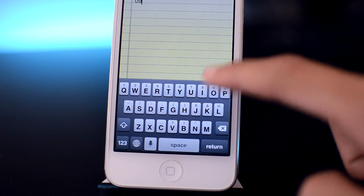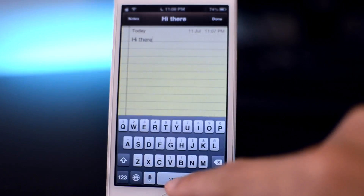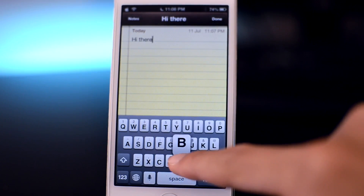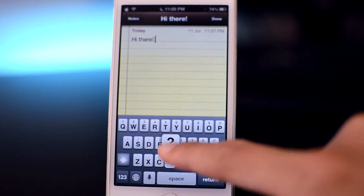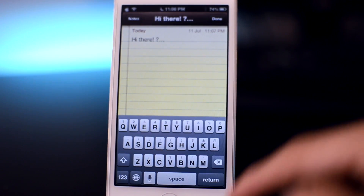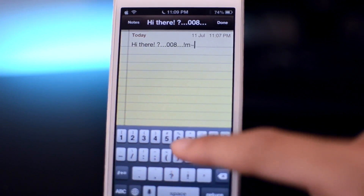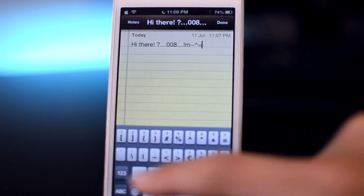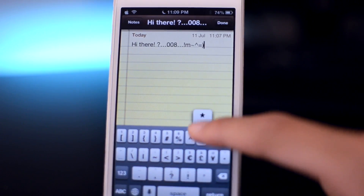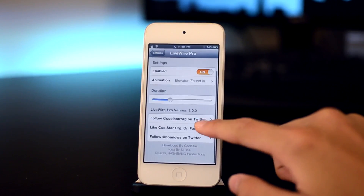This is a really useful tweak. Basically, in the keyboard, you don't have to go to your punctuations or the number key. You can just swipe up on the letter and it will bring up the numbers or the punctuations. This is of course a really fast way to type without having to go to the punctuation page of the keyboard and find your symbol or punctuation. The last tweak I'm showing you today is called LiveWire Pro.